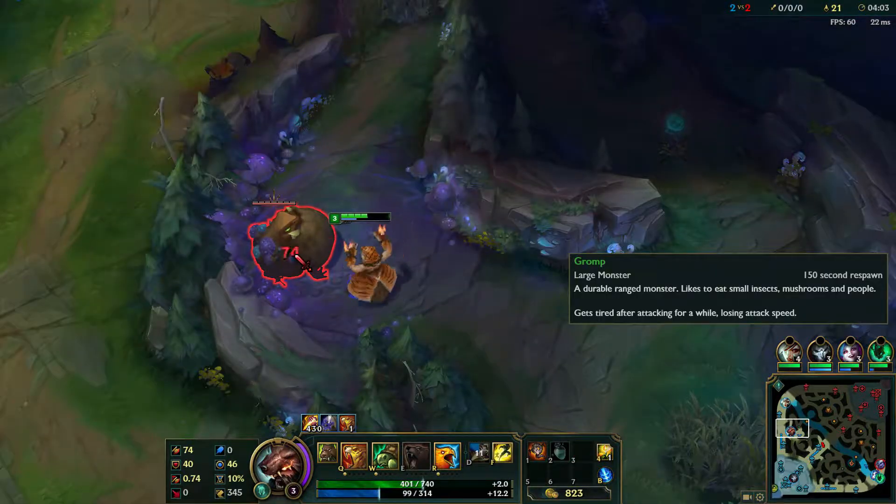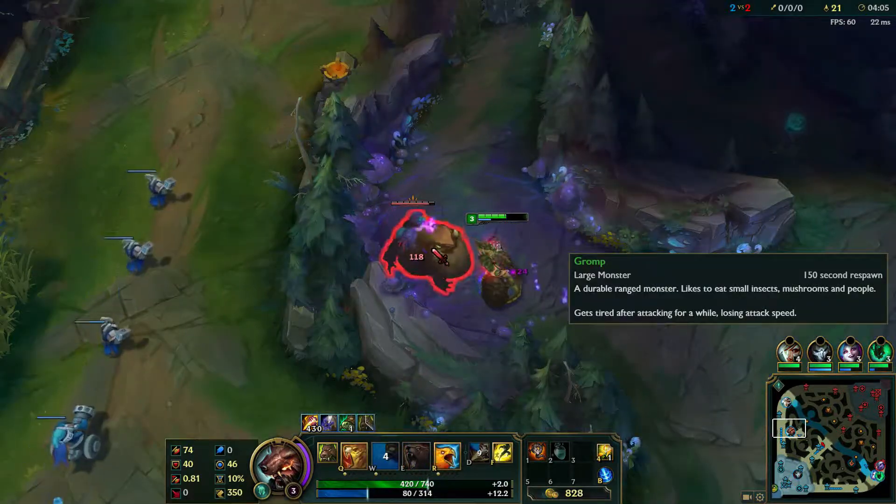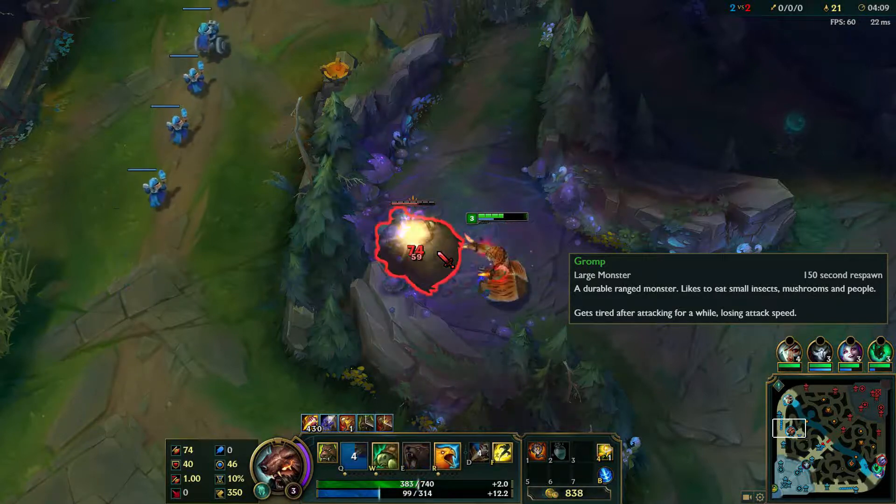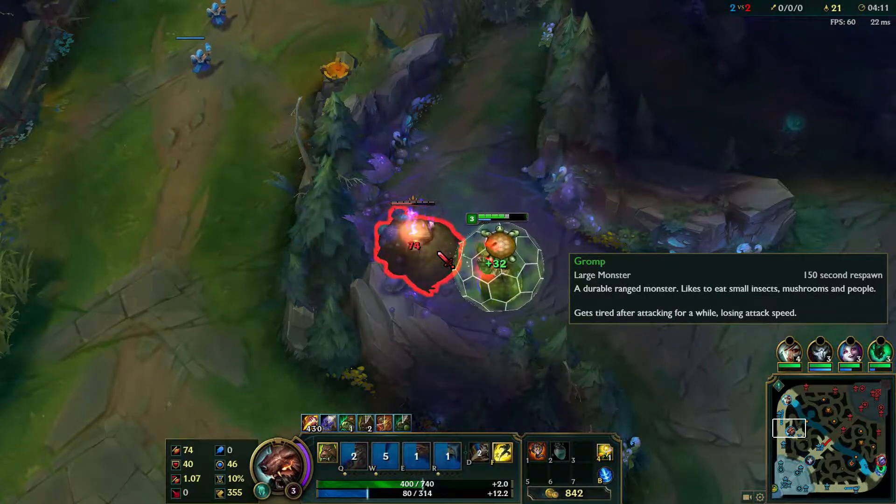Next, we have Gromp. Gromp is a mutated toad that has a lot of health and applies a damage over time effect to the attacker. He's usually next to the blue buff and is known for cleaning up kills after a failed gank attempt.